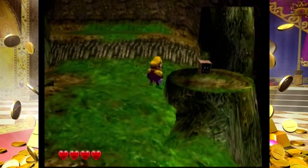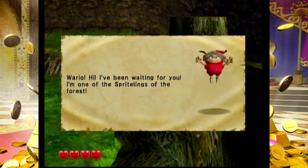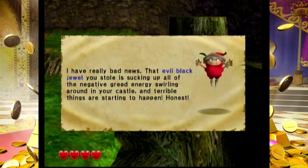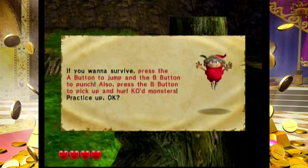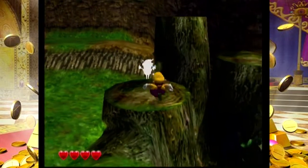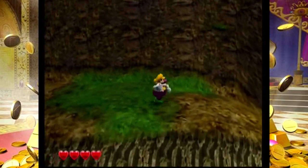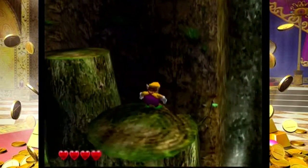This is a Sprightling here. Wario's going to scratch his butt very quickly. Sprightlings give useful tips. 'Wario, hi, I've been waiting for you. I'm one of the Sprightlings of the forest. I have really bad news. That evil black jewel you stole is sucking up all of the negative greed energy swirling around in your castle, and terrible things are starting to happen. If you want to survive, press the A button to jump and press the B button to punch. Also, press the B button to pick up and hurl KO'd monsters.' I'm going to go over just a couple basic controls with you. B button is to punch; A is to jump. You can short hop or full hop if you hold it down some more.